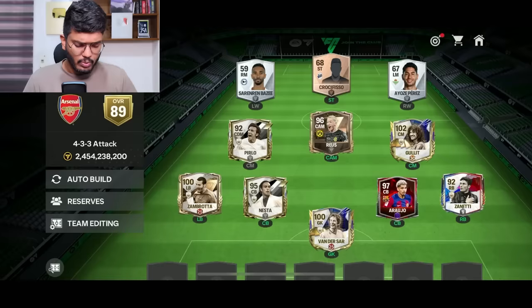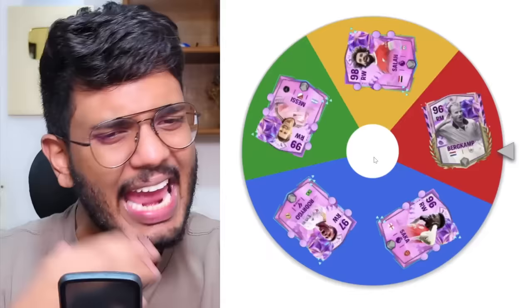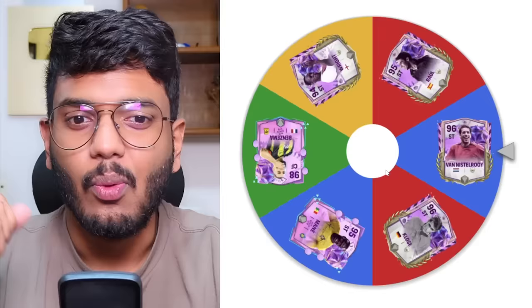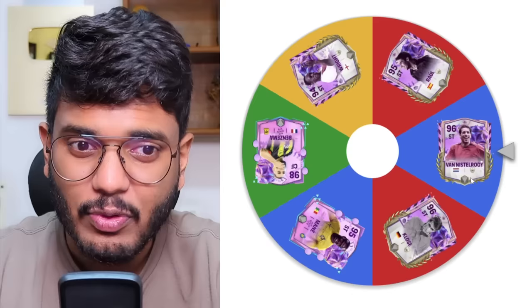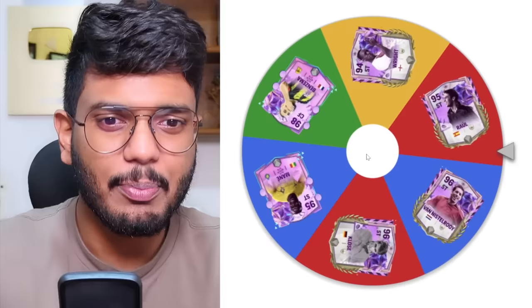Now we've got to spin for the attack, and I'm quite excited because we've got some juiced options. In the right wing position, we've got Salah, Messi, Rodrigo, Buki Osaka, and Dennis Bergkamp — some insane options. Let's spin the wheel — and that's Lionel Messi! The striker position has great options too: Van Nistelrooy, Raoul, Ian Wright, Benzema, Mane, and Miroslav Klose. Let's spin — and it's going to be Ian Wright.